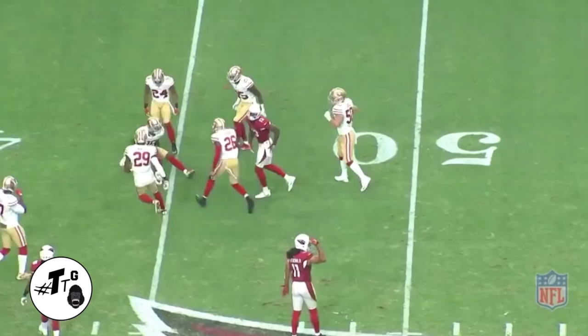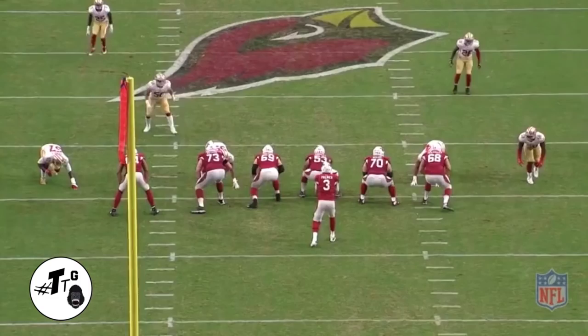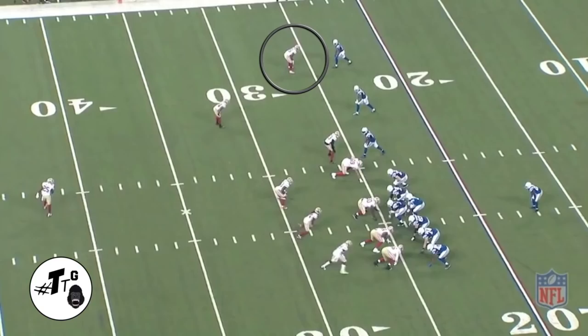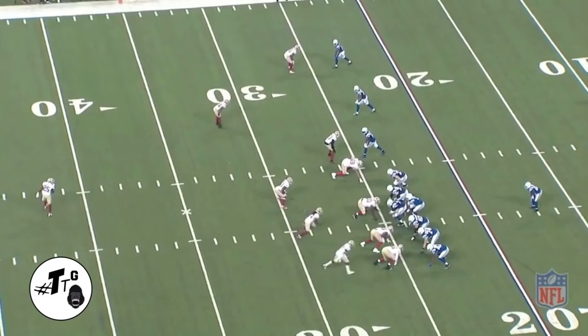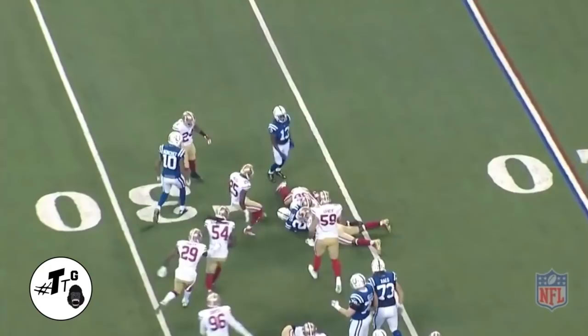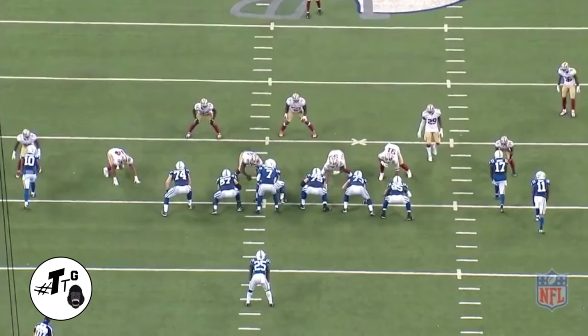Base trips close, man-to-man. Halfback dive. DJ knows it's not a pass so he gets his eyes around to come in and assist on the tackle of Frank Gore. Base twins tight, X-motion, 36 counter, aching down block. By rule DJ has to step-replace and he does his job — nothing more, nothing less.